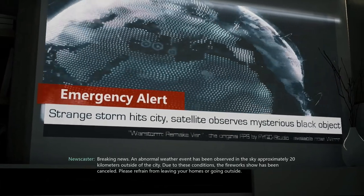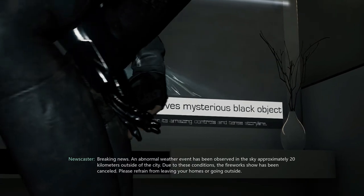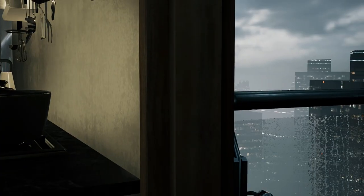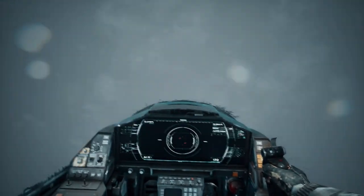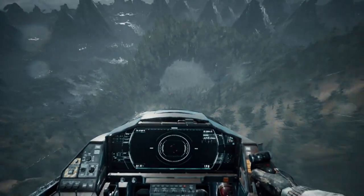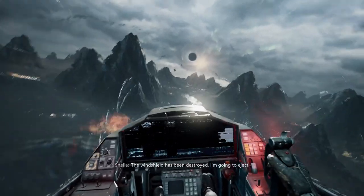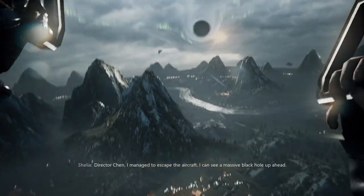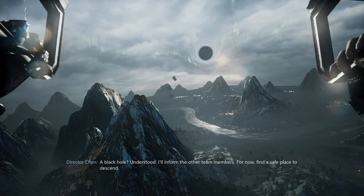Next thing we know, the SRO is calling our agency and they want us to go investigate — I have absolutely no idea what the SRO is at this point. On the way, we find ourselves sitting in some futuristic ship, we jump to light speed, and then all of a sudden there's a black hole and an evil force that seems to be behind this weather or attack or whatever it may be.